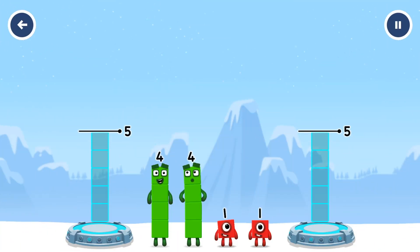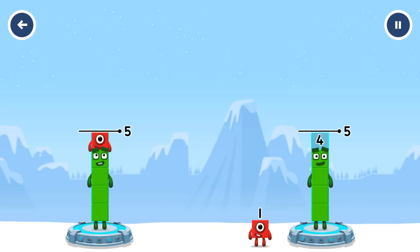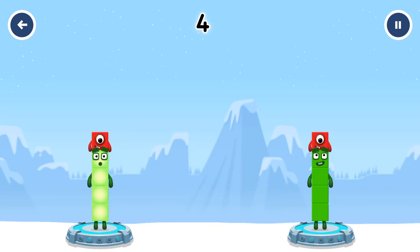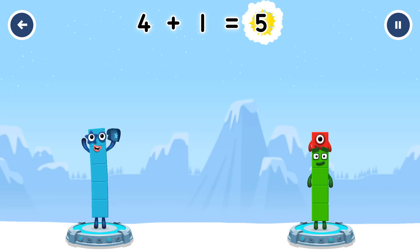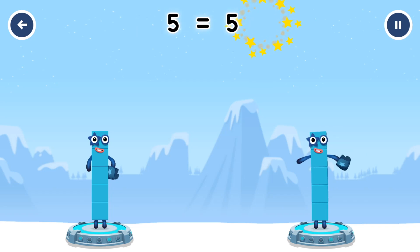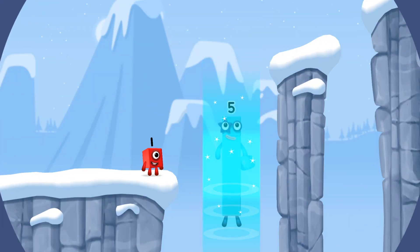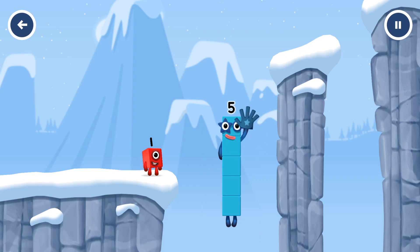Share the number blocks evenly to make two groups of five. Four. You cracked it. Four plus one equals five. Four plus one equals five. Five equals five. High five! Yes, you got it.